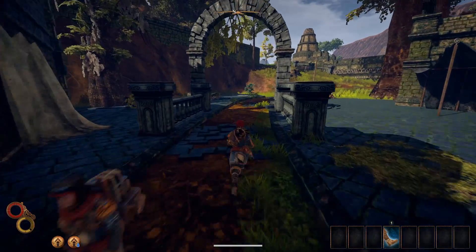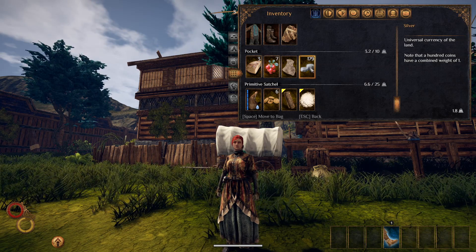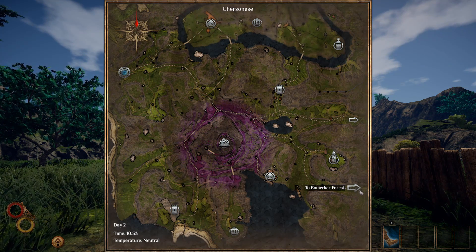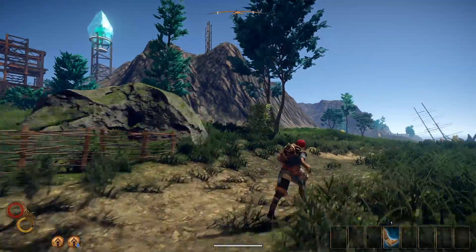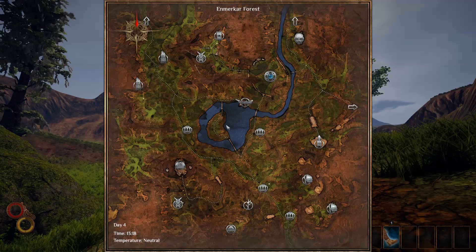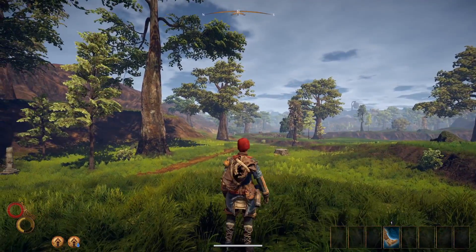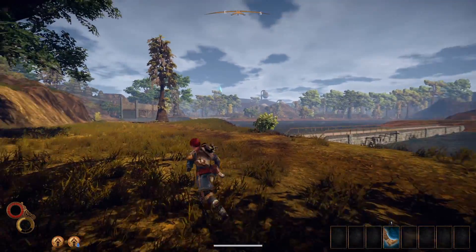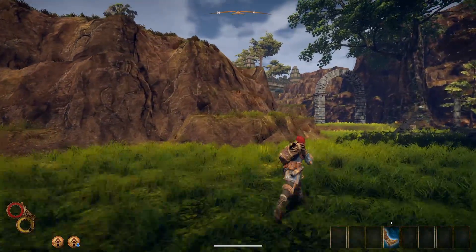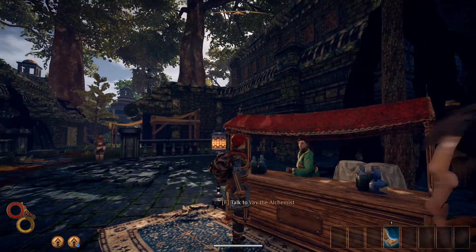On a new or existing character, head over to Berg in the Enmerkar Forest. On a new character, all you have to do after starting is buy six travel rations from the Ciezo shopkeeper, save 175 silver and then head from Ciezo to Berg. Once you're in Berg, buy the Clan Sage Robe from Vey the Alchemist — it costs 175 silver.